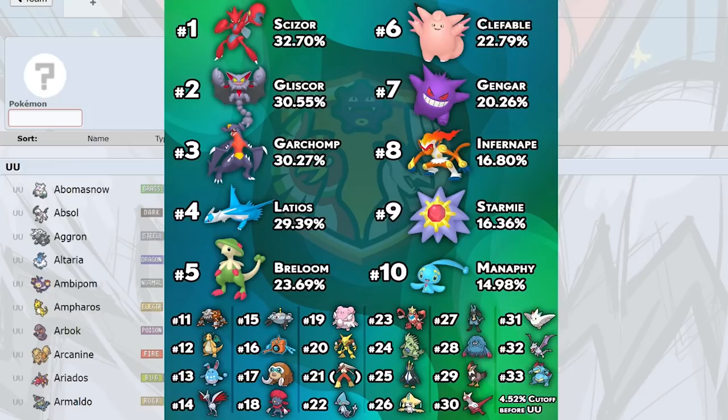Breloom is easily a top three offensive threat. I'd put Latios, Breloom, and Manaphy up there in terms of offensive threats for sure. Who knows if Breloom stays allowed — there are so many threats that it's hard to call. Latios blanket checks Breloom, but not always cleanly since Bullet Seed, Mach Punch, and Spore can all hurt it. They kind of blanket check each other, which is interesting.